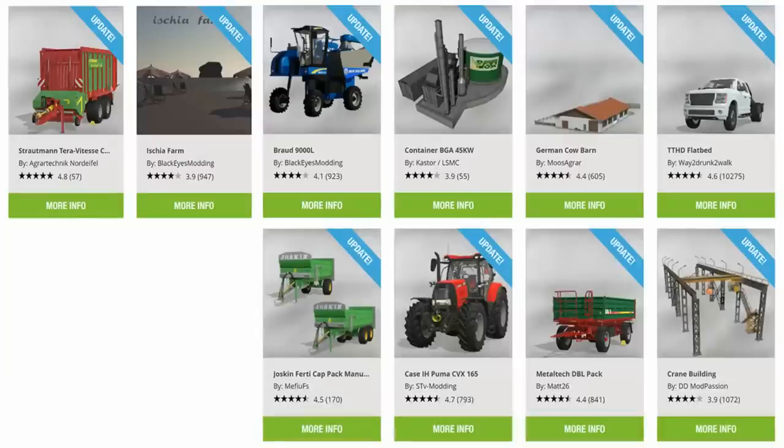Mods for today: updates to the Stratman Terra Vitesse by Agrotechnic Nordifal loading wagon; a huge update to Iskia Farms map by BlackEyes Modding — check the change log, there are loads of changes. The Browd 9000L Grape Harvesting Machine, Container BGA 45kW by Castor LSMC, the German Cow Barn by Muzagra, the TTHD Flatbed, the Joscin 30-cap pack manure spreader, Case IH Puma CVX165 by STV Modding, the Metal Tech DBL pack by MAT26, and the Crane Building by DD Mod Passion have all had updates.